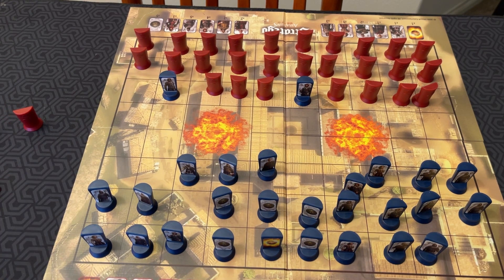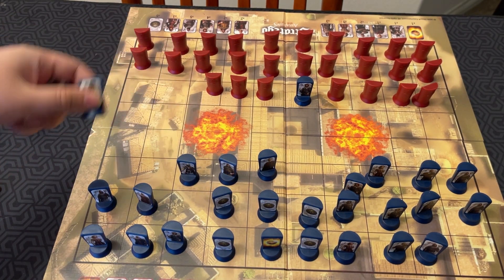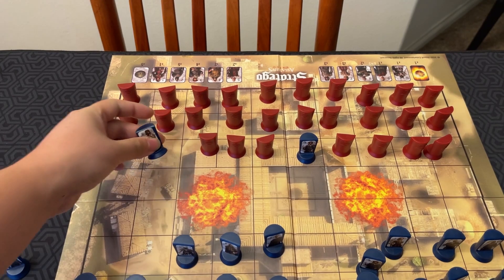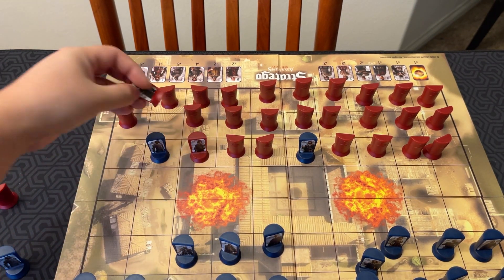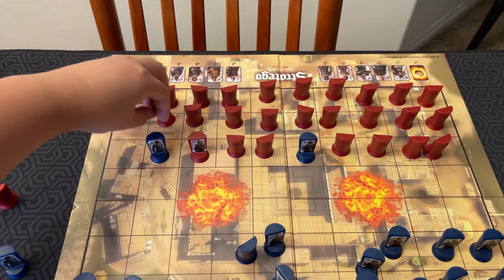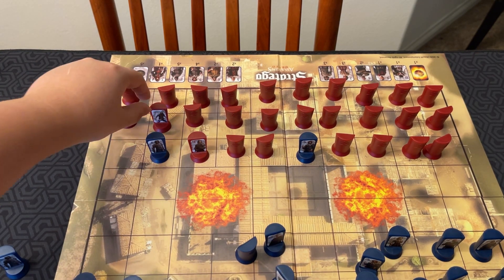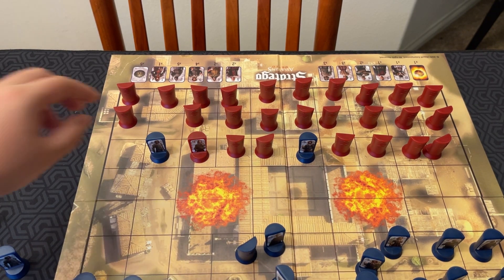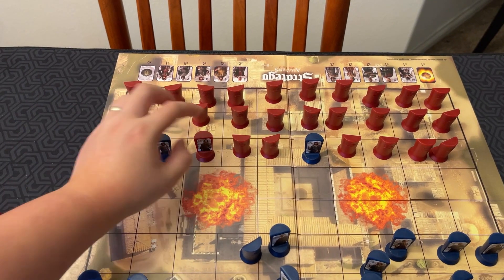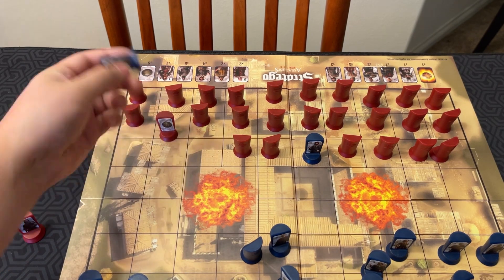Another weapon is the Sword of Eden, used by the Captains — the six-rank ones. The Captain can attack two pieces at the same time. So if I have a Captain, I can choose to attack both adjacent pieces. The opponent reveals the ranks — let's say it's an eight and a two. You start with the lower-ranking one: the Captain kills the two but then loses to the eight, so the Captain dies. If the Captain manages to defeat both, they stay in their previous position. If they attack a bomb, they must do the bomb first and immediately die.